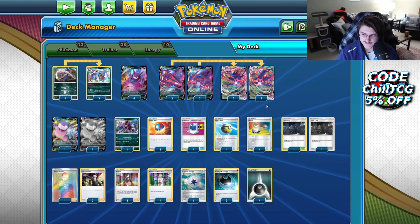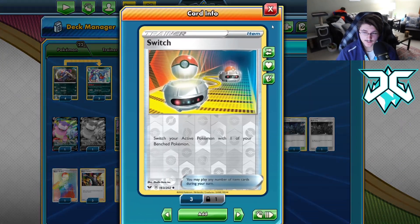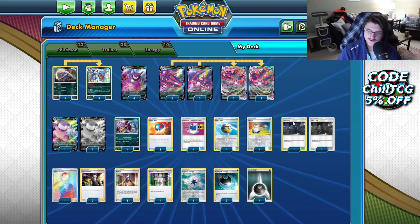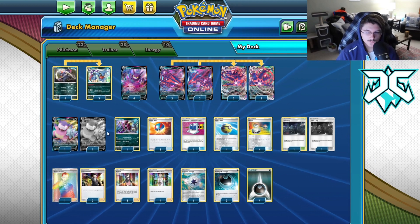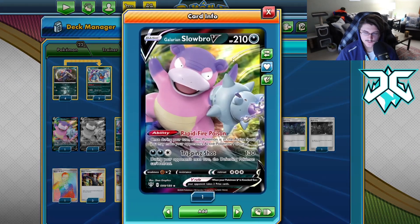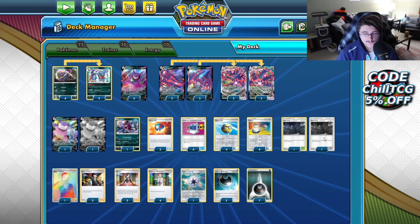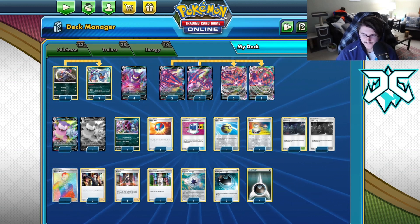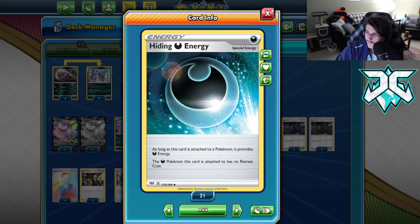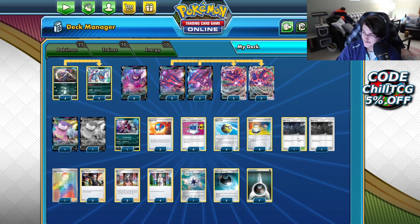We're running four Switch — the best switching option in the game. We're running a lot of switching options because with the Slowbro V you want to double switch to get that Poison. We also run two Dark City stadium — the only stadium that makes sense in this deck. Basic Dark Pokémon in play have no retreat cost, meaning if Dark City is up you only need one Switch to double switch with Galarian Slowbro V, since it retreats for free, as do Crobat and Eternatus V. We're also running two Hiding Energies, which give your Dark Pokémon free retreat. Between all these free retreat options and the four Switch cards, you should be consistently getting that double switch for the Poison.